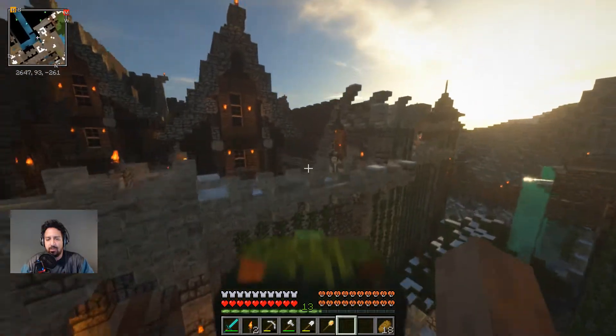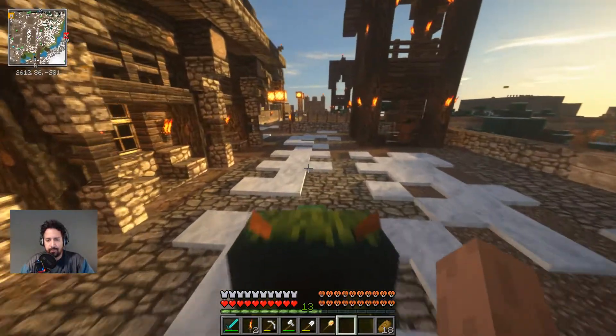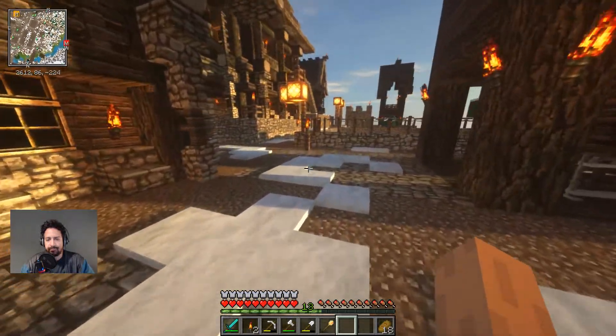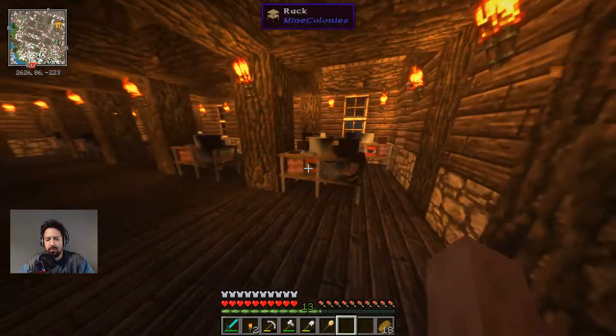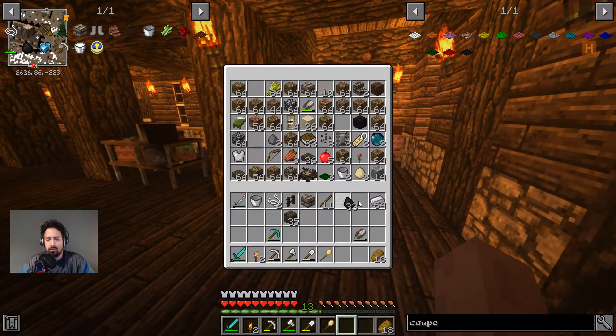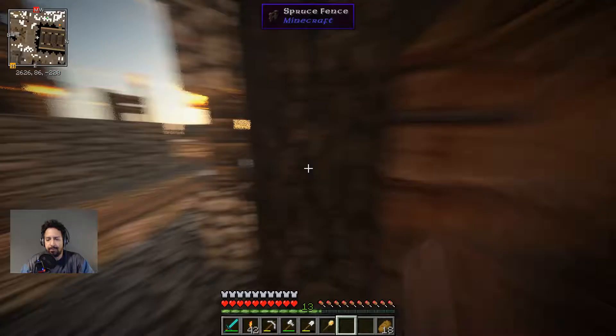Joffrey has been working. He just needs torches - he has enough, he has plenty of torches. Do we actually have any coal? I'm kind of wondering because I need a little bit of coal to make some torches. We've got some coal over here, let's grab that. That's plenty - perfect.